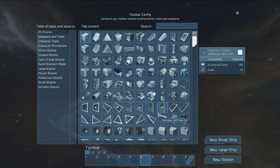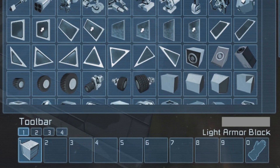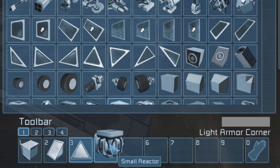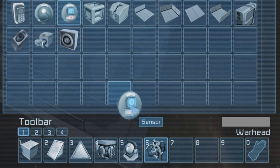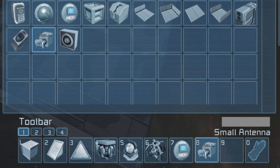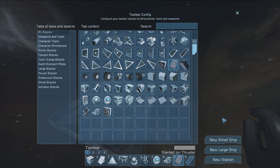So first, let's start by clearing the toolbar of all existing items and then replacing it with the following: a light armor cube, a light armor angle block, a light armor corner piece, a generator, a gyroscope, a warhead, the sensor block, the custom small antenna block, and finally put the ion angle thruster in the last slot.